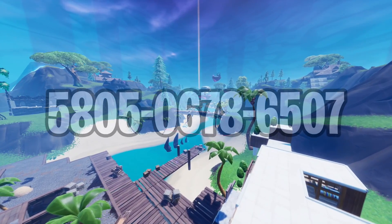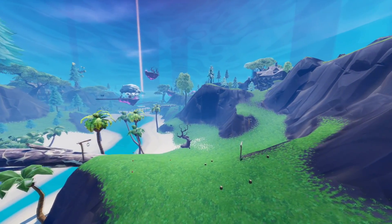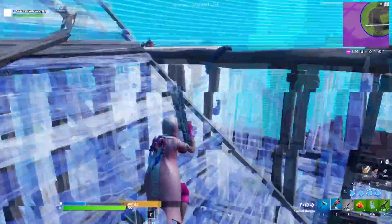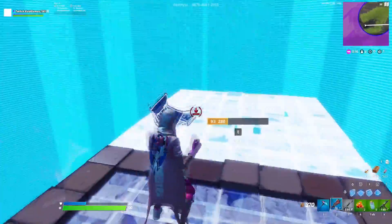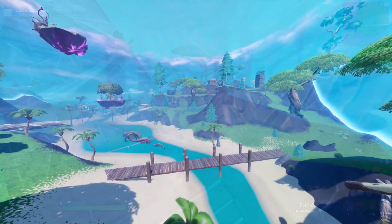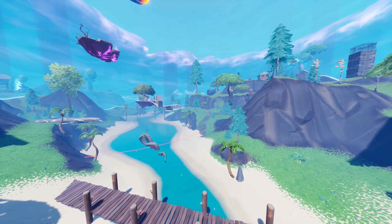The tenth and final map is the Jungle Zone Wars map on a floating island. At the start each player gets a random loadout including new snipers, so you'll always have some type of sniper, a tactical shotgun, an AR, and a bunch of healing items. This lets you practice long range, medium range, or close range combat. It's a custom zone wars map with a custom storm and realistic design, and in my opinion it looks 10 out of 10.